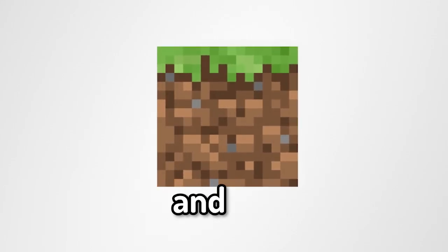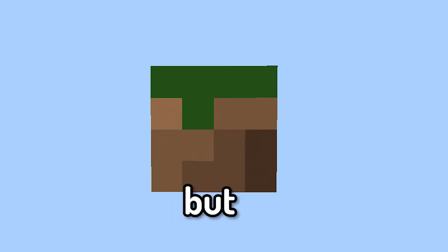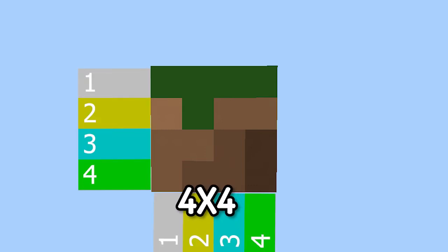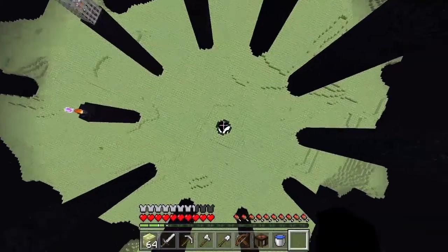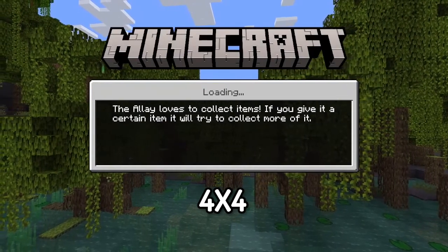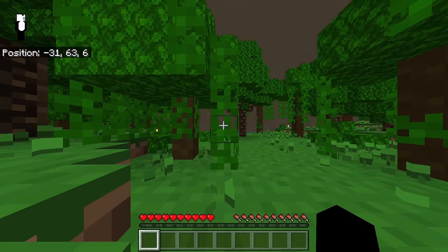This is a Minecraft block and it has a 16 by 16 pixel texture. This is also a Minecraft block, but it has only 4 by 4. Now what will happen if we make our whole world with this block? We'll do it with this texture pack and then we'll try to beat the game. So let's get started. The 4 by 4 pixel texture is ready, let's jump into it.